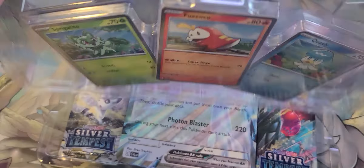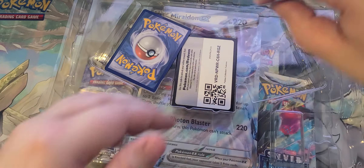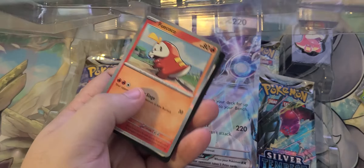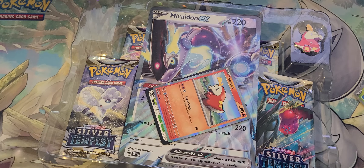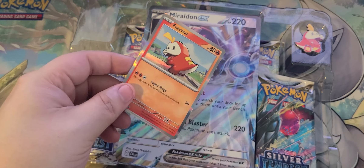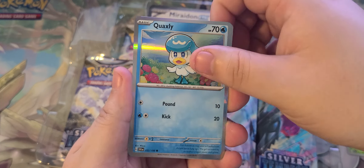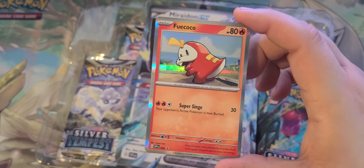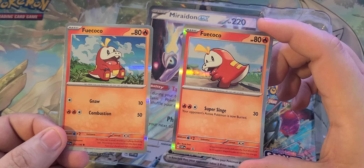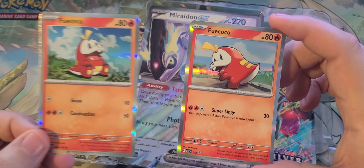I just noticed this time that whatever starter Pokemon you have — so if you have Fuecoco in the front — it actually does have different artwork than the ones in the other packs, which is interesting. I just noticed that as I was looking at this one. This Fuecoco is specific to this box only, and the other Fuecoco is in the other two boxes. It also has different moves as well, which is interesting.